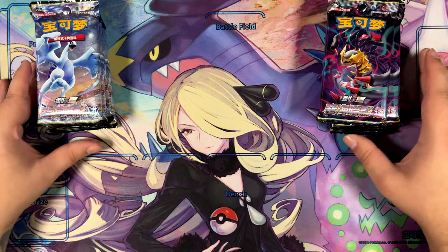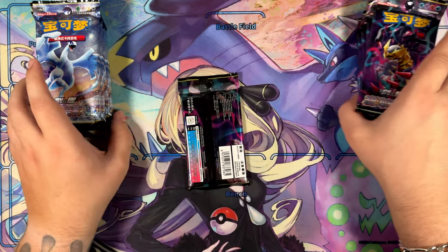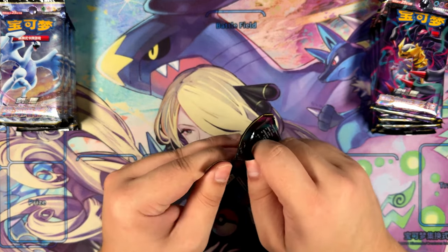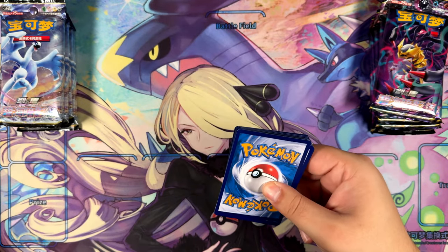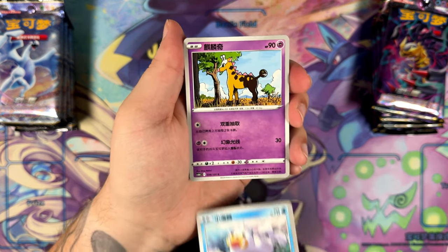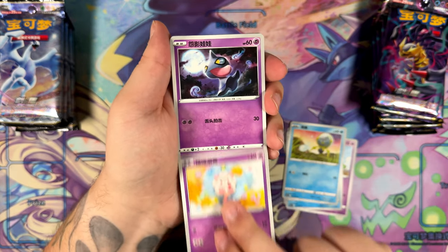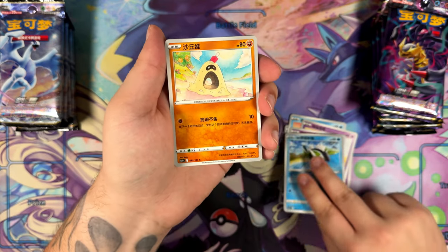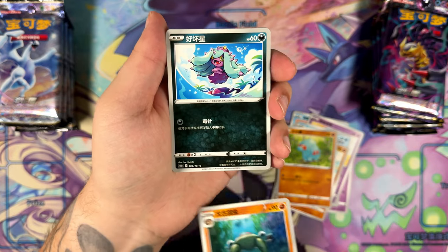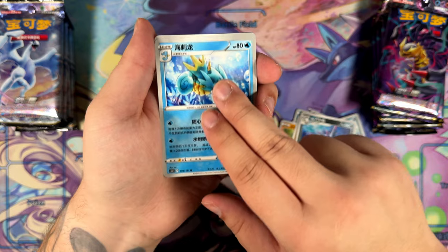I really don't like the design they have right now for their booster boxes. I really like the Japanese design. Alright, let's see what we can pull. This is once again, as per usual, a pack battle — so we'll see which side wins. We'll start off with the Chaser side, or the Giratina side, however you want to call it. And we do have a bunch of commons right here. I'm actually really happy this arrived — still took about two and a half weeks, though that seems to be the norm. Bought these through Sugar Goo and shipped with DHL.